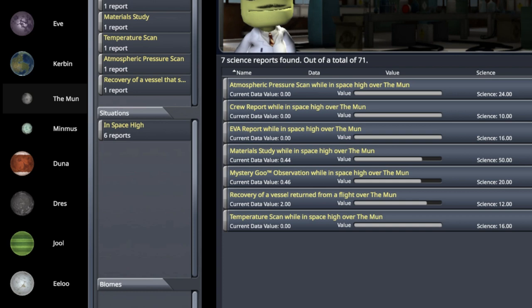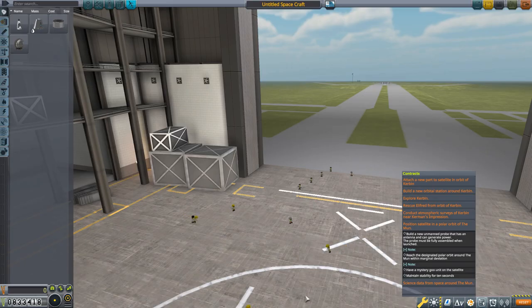The orbit required by the contract is completely in high space, but I want to take advantage of the fact that we're going to be around the moon anyway. It won't cost much to go to near space first. The plan is to science up this probe, get into near space, collect all the science we can with it, and then insert it into the final orbit. There's going to be a lot of orbital shenanigans in this one.